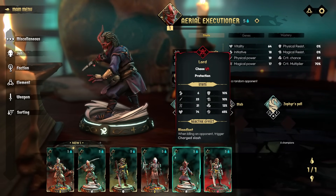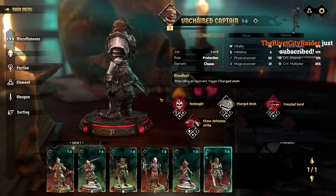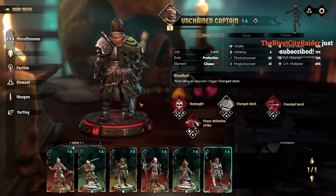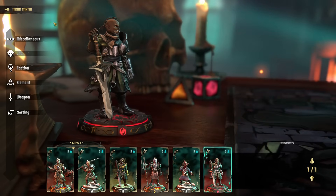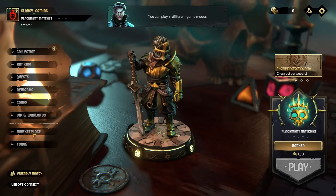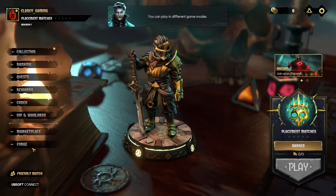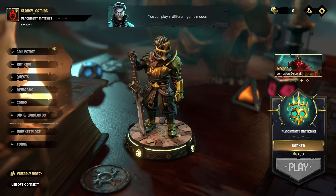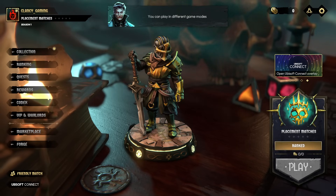This is my 'Blazing Coroner' - can you name them? I want to name my guy. This is 'Ariel Executioner,' my new favorite champion. Where's the store? Give me the shop! VIP Marketplace - there it is. Why can't I go? You can play in different game modes - are you not allowed to go to the marketplace until you complete ranked matches?